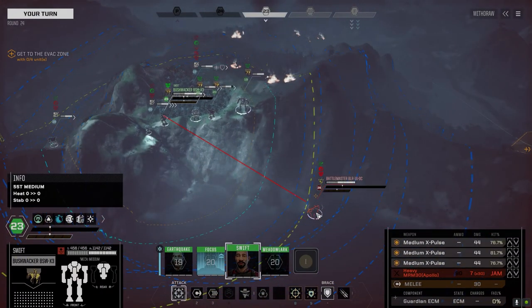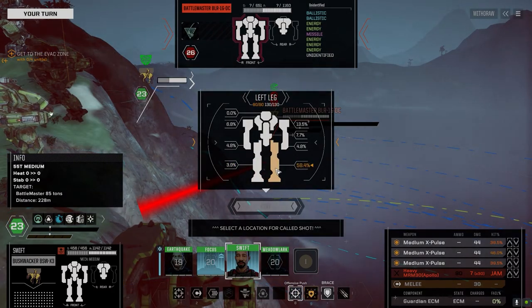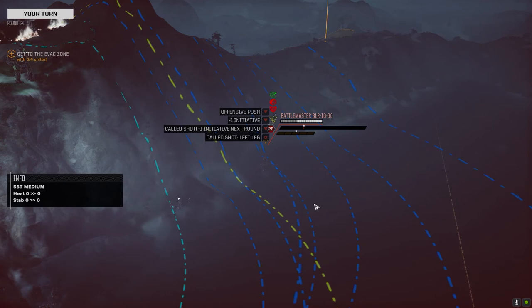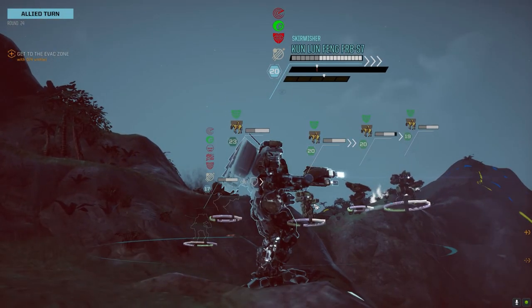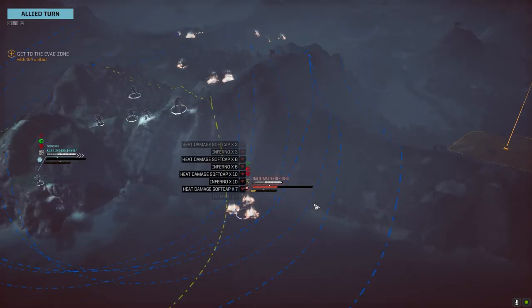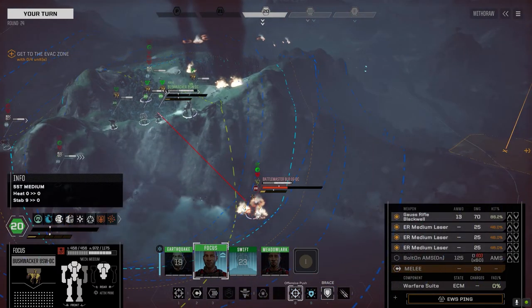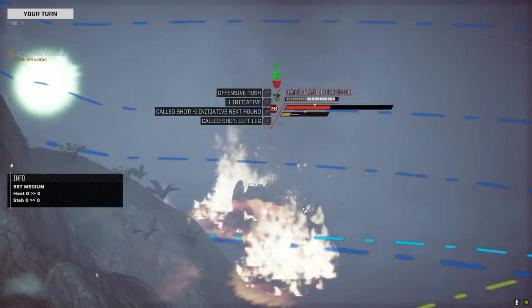My suggestion: if you've got a lousy pilot, stick him in the AMS mech, because at least it'll be good for something. Let's go after this side. Three misses. I may need some more time in the simulator. Yeah, the only thing about that heavy MRM-30 is the jam chance. Bake them - enjoy the heat buddy. Nice leg hit, beautiful - take that.